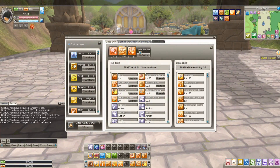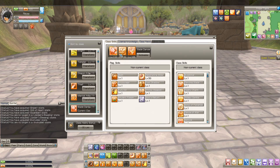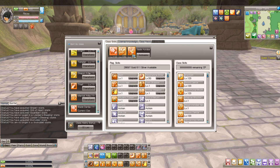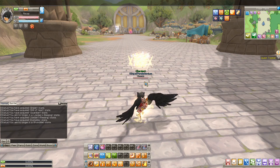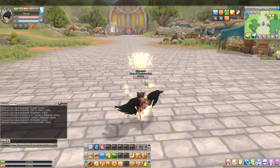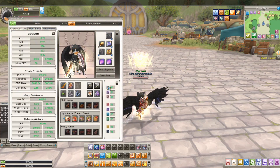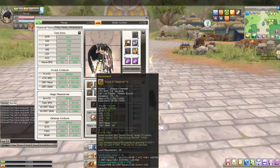The best way to make gold in this game is to use this class called the Blade Acrobat, which is just a subset of the Blade Dancer. Navigate down here to Blade Dancer — this is the actual class, these are awakened — and the Blade Acrobat is this one right here. Press activate. If you don't know how to play it, it might not seem that good, but I'm going to show you guys the best build and where to farm.